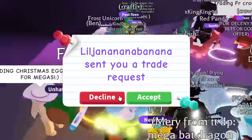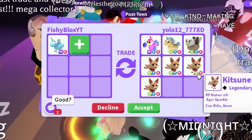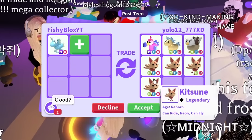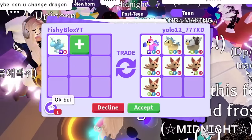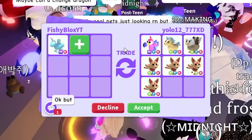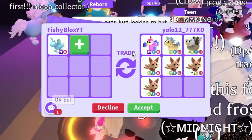We just kept on trading. The next offer was a mega dodo and a ton of neon kitsunes — basically two mega pets. I checked the ages and it's reborn, so not that close. I told them thank you for the offer but I want to keep on looking. Nothing has really hit yet.